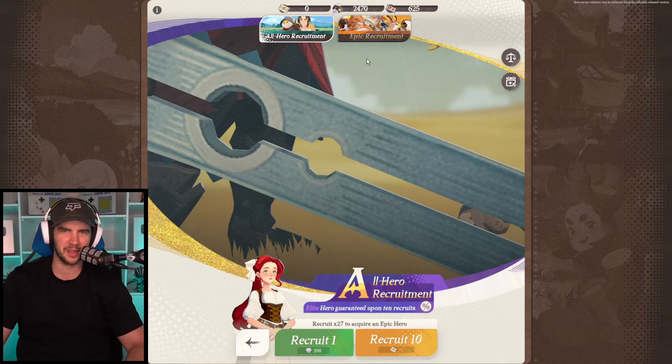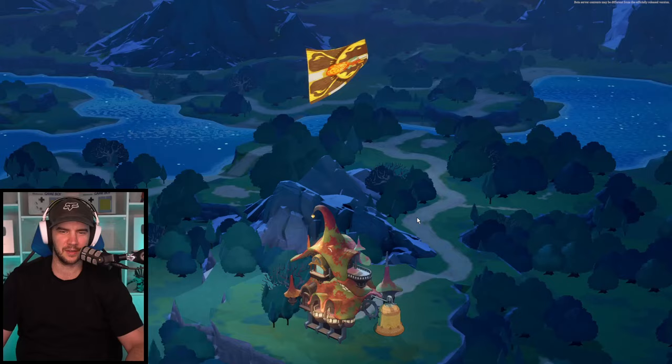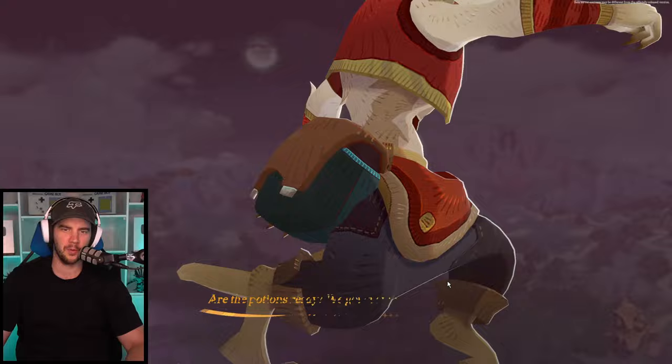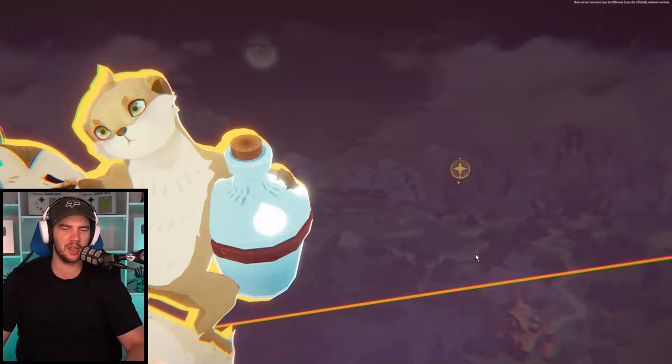We've got 27 pulls to pity. Let's go — temple pull. Give me a double or an early epic. We got it early! We're only one pull away from where pity would have triggered. We got Smoky — and we're now 24 recruits until the next pity. That epic actually came early in that 10-pull, which is fantastic.